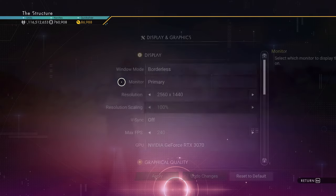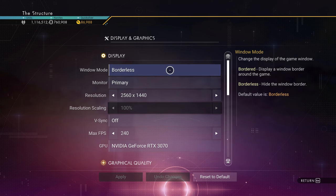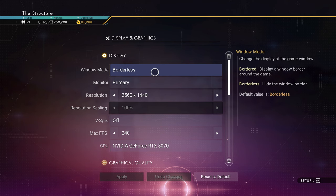Go to Display and Graphics, then Window Mode. It doesn't really matter which one you choose, but I'd recommend borderless over full screen because it makes alt-tabbing easier. Alt-tabbing can cause a memory leak in the game, so I recommend setting this to borderless.